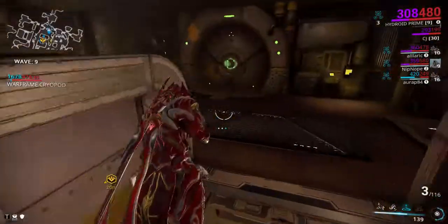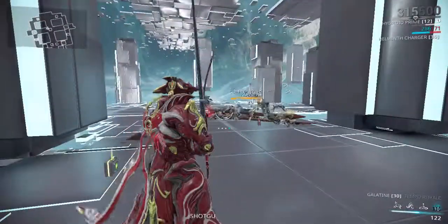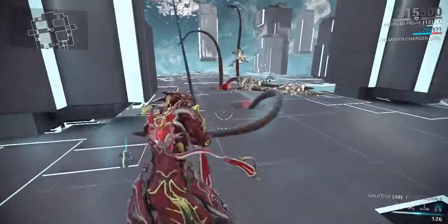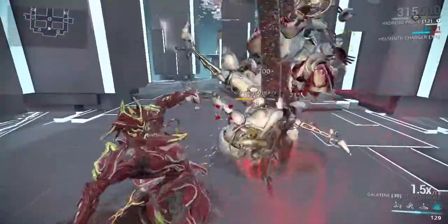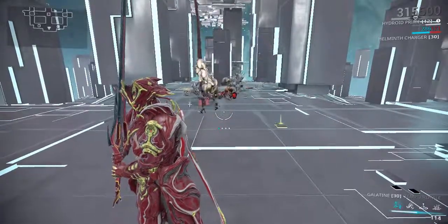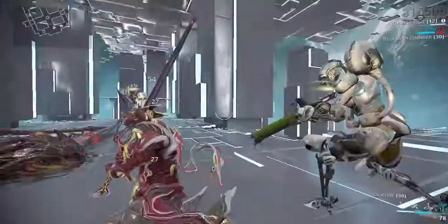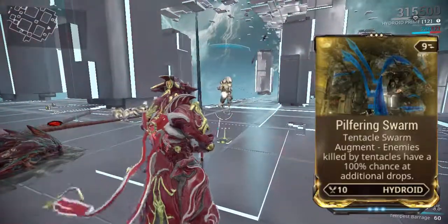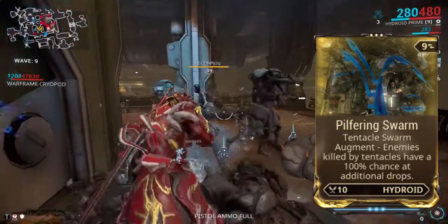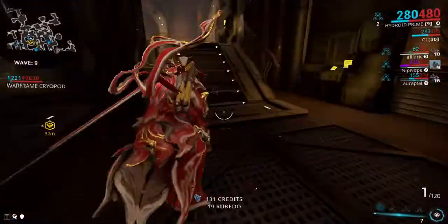Lastly, Tentacle Swarm is Hydroid's ultimate ability. It summons the Kraken and a whole lot of tentacles in an area that wreak havoc — like the passive, the tentacles grab enemies, swing them around, and deal damage. Mods for this are range, damage, and duration — for how far tentacles stretch, how much damage they deal, and how long they stay. These mods also affect the passive. The augment is Pilfering Swarm, which gives enemies killed by tentacles an additional drop chance — kind of like Nekros's Desecrate.